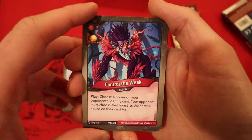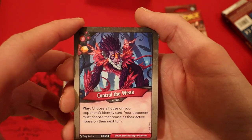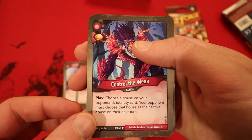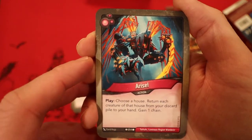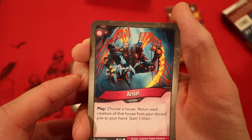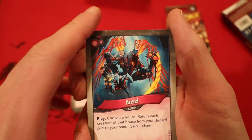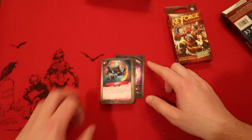Control of the Week — you get Amber, then choose a house on your opponent's identity card; your opponent must choose that house as their active house next turn. Really awesome — and we got 2 of those. Arise — I love this card. Choose a house; return each creature of that house from your discard pile to your hand; you gain a chain. And that finishes that deck.